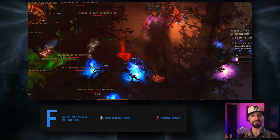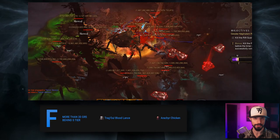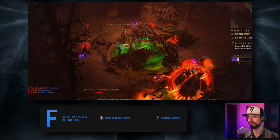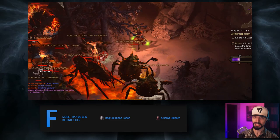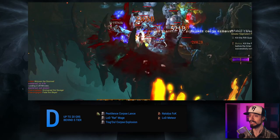F as in fully able to complete the season, but you really gotta love the playstyle to go for these. For the Necromancer, Bloodlance is neither the best Corpse Lance build nor the best Trag'Oul build, so there's really no reason to pick it. And as for the Arachyr Chicken build, there are much better Arachyr builds, but this one does let you turn into a chicken and run around pooping eggs — so it's pretty fun.